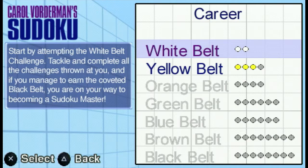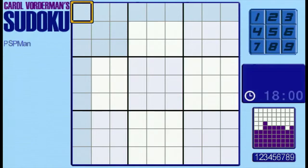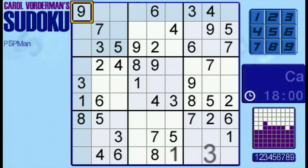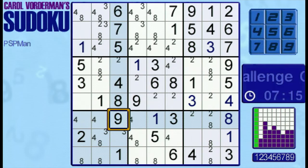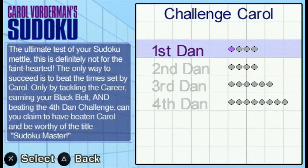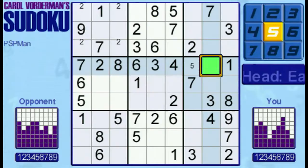In Career, you solve a certain number of puzzles in each belt tier until you can move on to the next belt. I thought it only used chosen puzzles for this mode, but these are randomly generated. I get the feeling they may adhere to certain creation rules relative to the belt you're on. The main point of Career mode is to get you ready to challenge Carol. In this mode, you must complete 22 different puzzles while trying to beat Carol's best time. It's available from the start, so if you're confident enough, you could take her on immediately. I was able to clear the first couple of puzzles in this mode without completing Career.